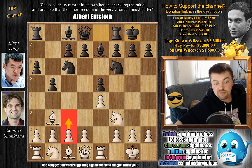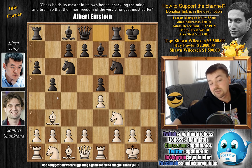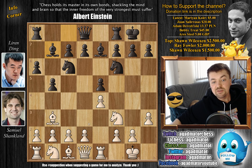Will Shankland go for C3 and allow something like the Marshall attack? Ding Liren is such a creative player who surely has every line of the Marshall memorized. But aside from C3, you could go A4 or H3 — the so-called anti-Marshall lines — and Shankland goes for H3. So we will not be seeing the Marshall attack, but it will still be a very exciting game. Bishop B7, D3, D6 — these are all standard moves and standard maneuvers.